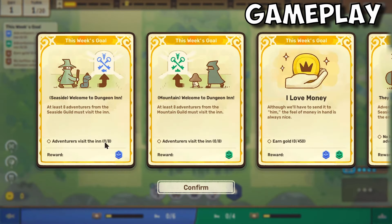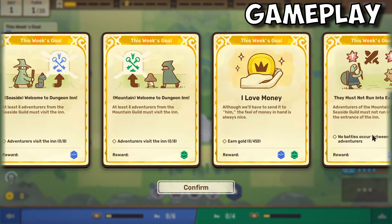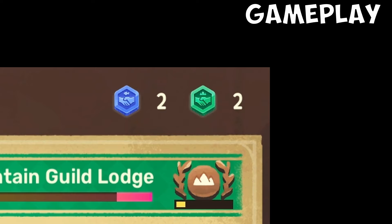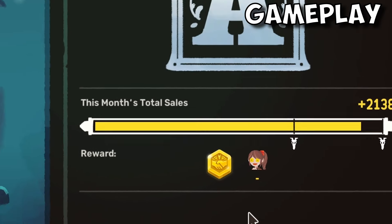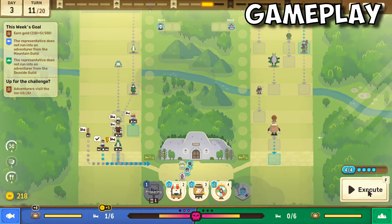Each week has a set of goals. These goals can be getting a certain amount of visitors from each guild, or getting a full house without someone getting turned away. There are mandatory goals and sometimes an optional goal giving more rewards. Completing a goal gives you tokens, which are used to expand the inn. You can add and upgrade rooms with special properties. Dragon tokens are earned each month for completing the contract with the dragon and can be used for certain upgrades for the inn. Gameplay seems simple and straightforward.